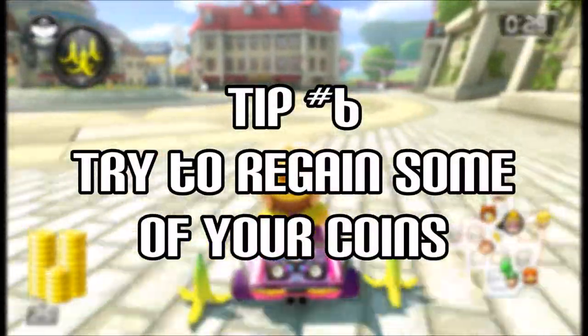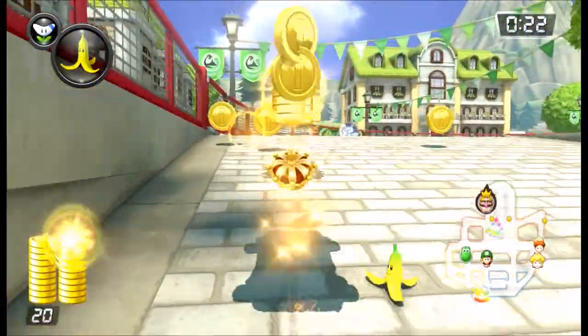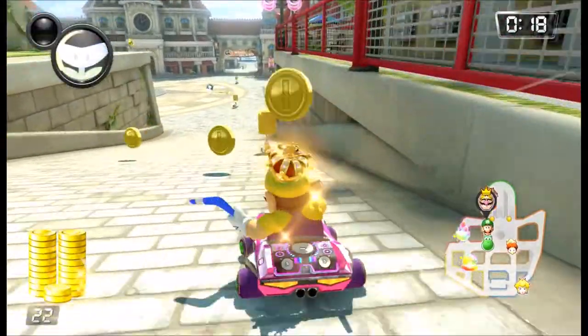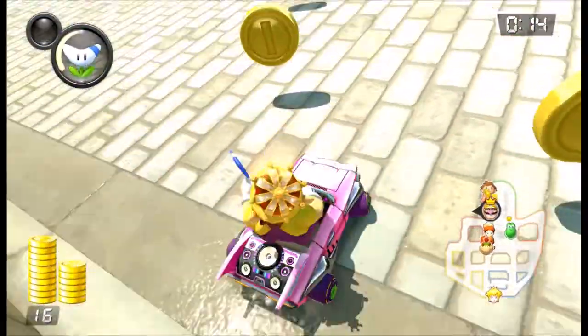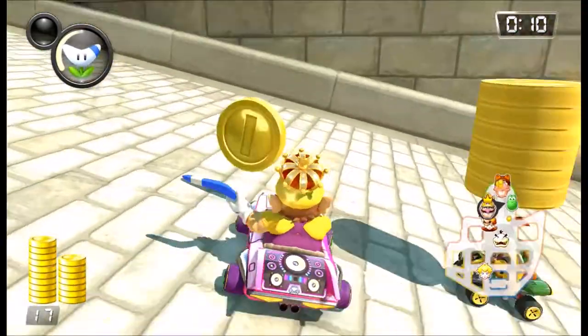Tip number six: if you get hit, try to regain some of your coins. When you get hit with an item, you will lose coins. You will have a little bit of time to regather some of these coins before they disappear. After you get hit, back up by holding the B button, then drive forward and take back some of the coins you dropped. Be quick though, since opponents will try to take those coins for themselves.